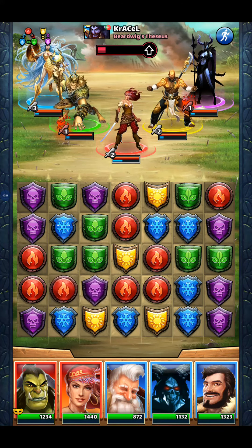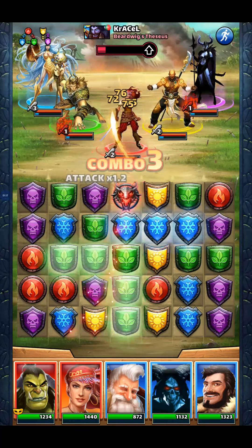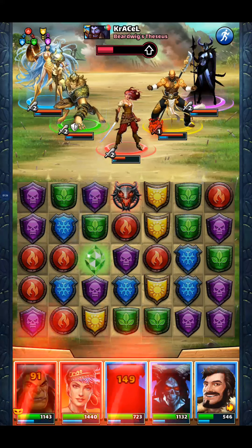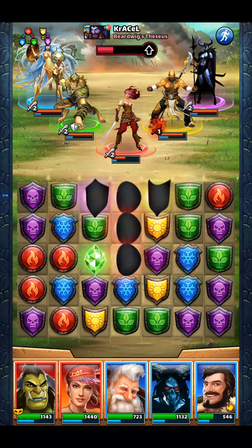That could bring in another blue for another match, but it does make it harder to then make use of these reds out here on the left. But then I really don't want to be firing tiles off at Tulare and Ariel, so let's go this way. Marjana's already ready — let's put another three into here.